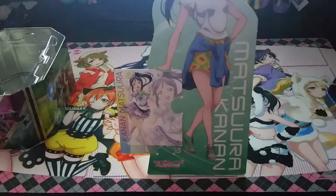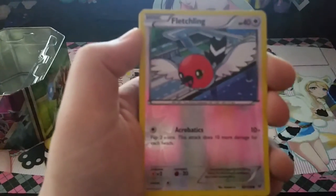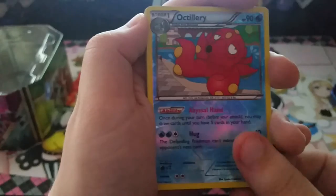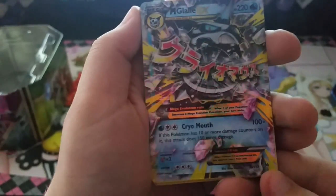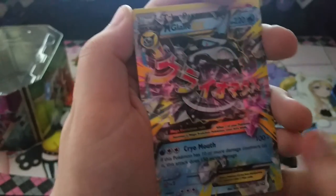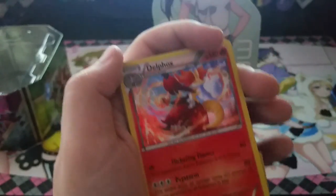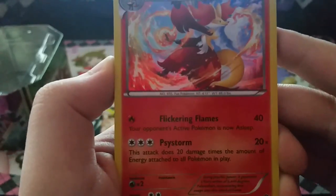There you go Kanan, you can be at the forefront. So our pulls were: Fletchling, Carbink, and Exploud as reverse holos, and then we got Mega Glalie EX — looks so cool — Talonflame, Aerodactyl, and last but not least Delphox! Even though it's not in the correct order — yay, Delphox, look at that! Oh my gosh, she looks so cute, so beautiful.